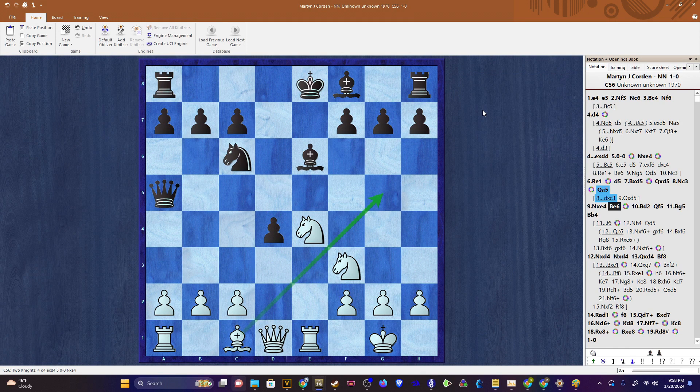Knight takes e4, bishop e6 - getting ready to castle queenside. The most frequently played move here is bishop g5. However, in the game, it was bishop d2, tickling the queen first. And after queen f5, now bishop g5, preventing queenside castles and setting up some tricks. If you're responding to bishop g5 with f6, there can follow knight h4, and black is having a hard time in this position.